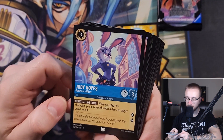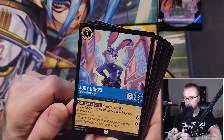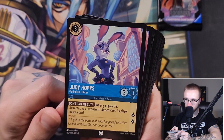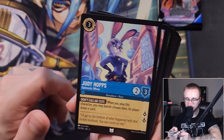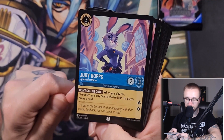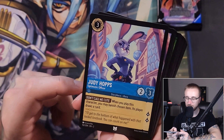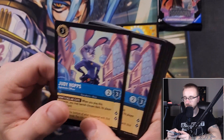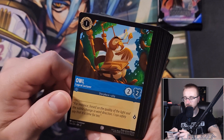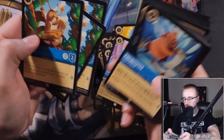Judy Hopps — love it, would be a banger movie, highly recommend, go watch. A three drop, two-three with two lore. Don't Call Me Cute: when you play the character, you may banish a chosen item; the player in control draws a card. We get two. Then Owl from Winnie the Pooh — a one ink two-two vanilla, get three. We get Phil — our boy — a two ink three-one with Support: whenever he quests, add Phil's strength to another character's strength.